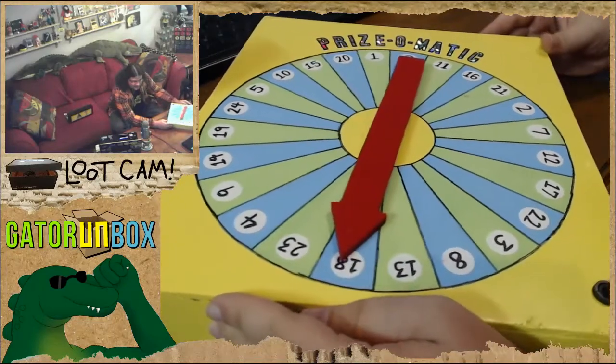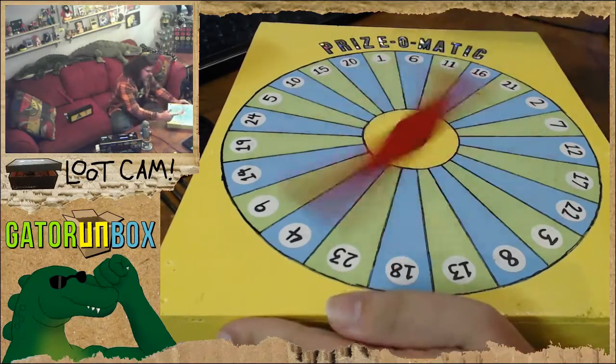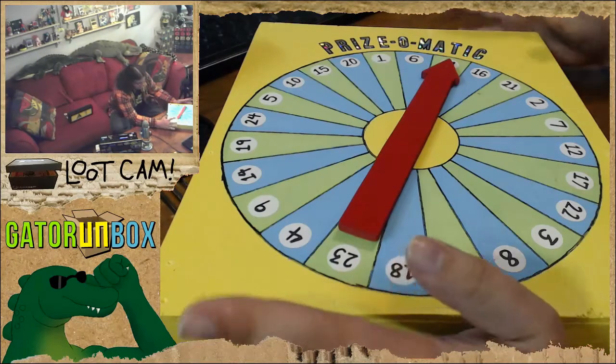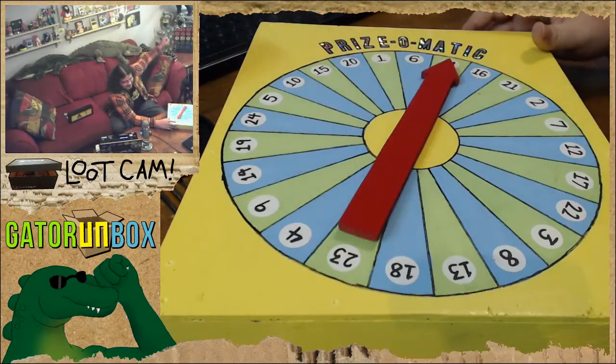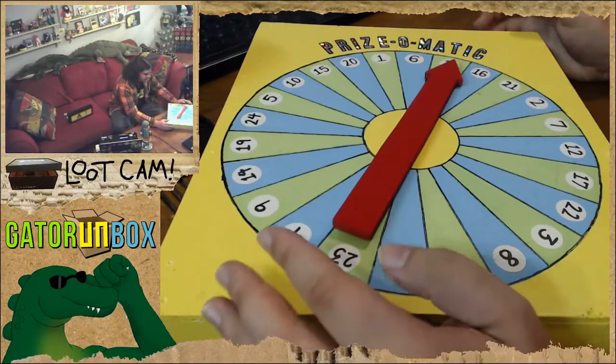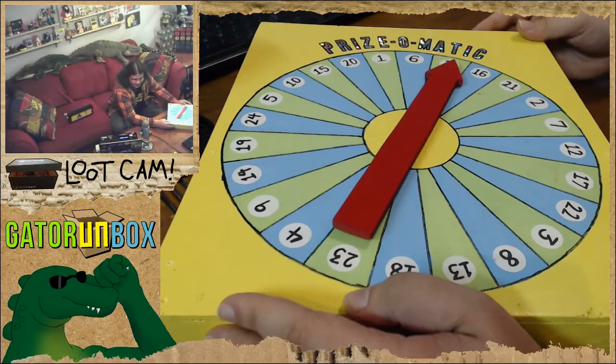When I push this button, cleverly hidden out of view of the camera, it's going to spin the arrow and it will land on one of 24 numbers, equally sized and spaced on this device. They correspond with a slot in the prize boxes. The trading card box only goes up to 20, so if it lands on 21, 22, or 24 we spin again. If it lands on 23, it becomes my choice.